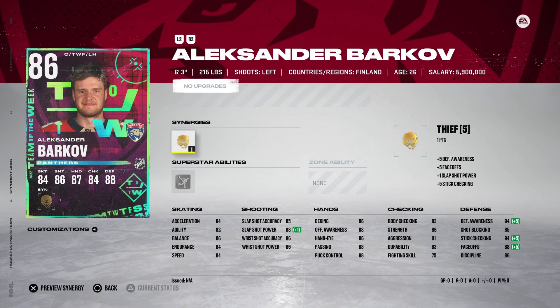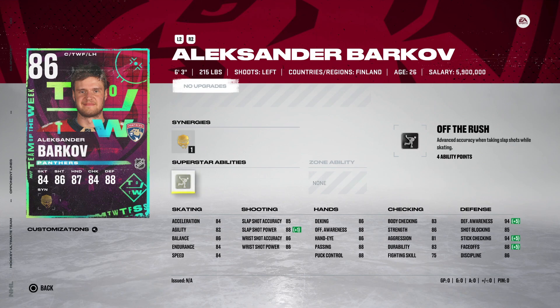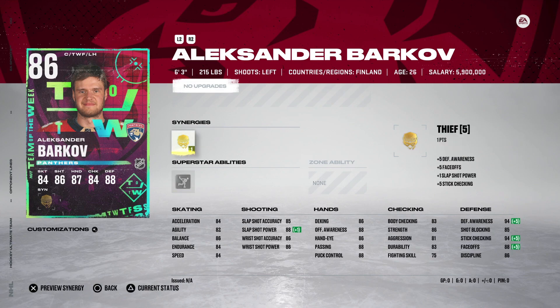Then we've got Alexander Barkov's TOTW with Thief and Off the Rush Superstar ability, which I actually quite like. But until you can put these cards into the actual X Factor system, it's just really not worth grabbing at that inflated cost. His speed is 84, acceleration 84 — not terrible for a centerman. His hand stats are all in the mid-80s. This is a very good card overall, and I love Thief — if you get it activated, it really helps him defensively. But I wouldn't spend the massive amount of coins required. If you packed him, use him, but wait until the full game launches before selling.